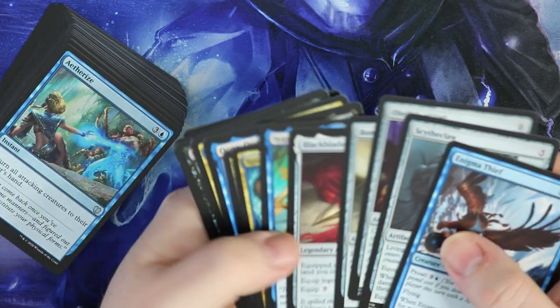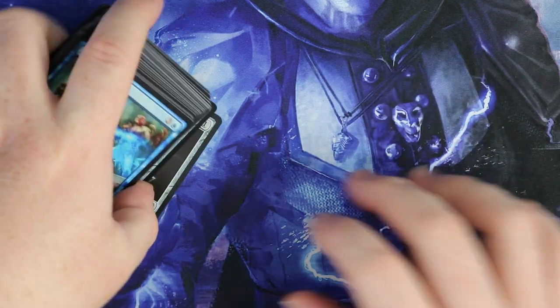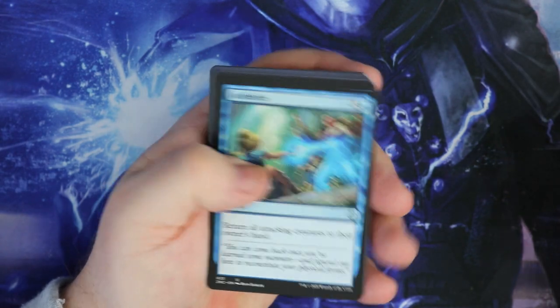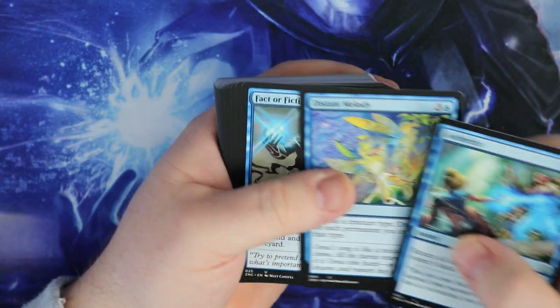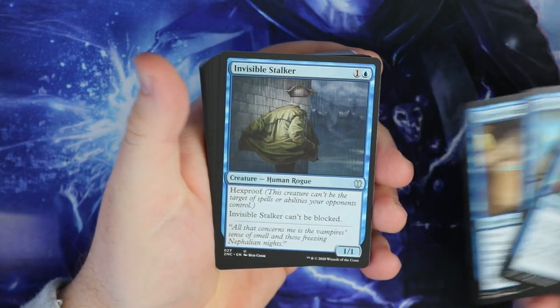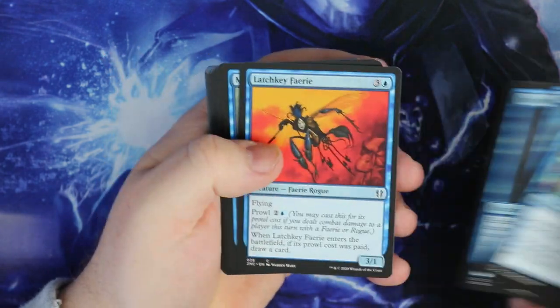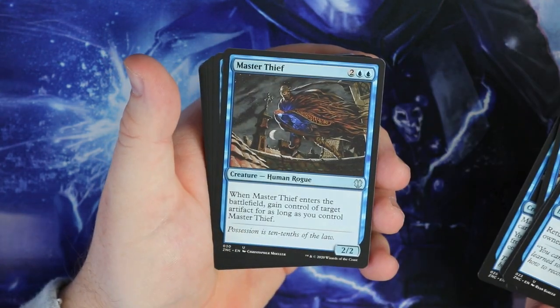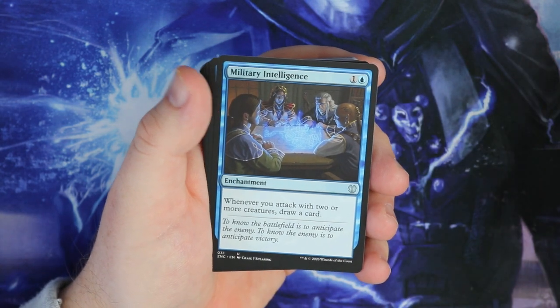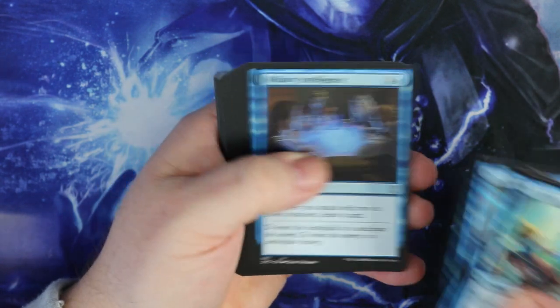Skullclamp. Look at the rares you get - that is pretty decent for the money. Some aren't well-known beaters but they're still really nice cards. Aetherize in there. Fact or Fiction is an absolute staple in Commander, so you're picking up some good cards there. Invisible Stalker - if you can build this up, unblockable with Hexproof - very, very nice card. River Prowler, Master Thief - you've got a lot of Rogues here, very on-theme with the deck. Military Intelligence: whenever you attack with two or more creatures, draw a card - very nice for an uncommon.